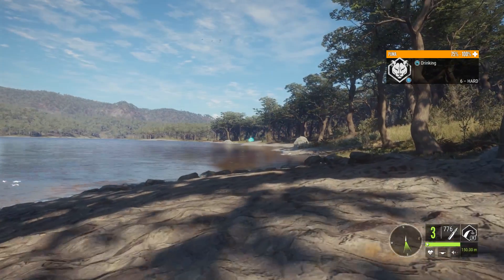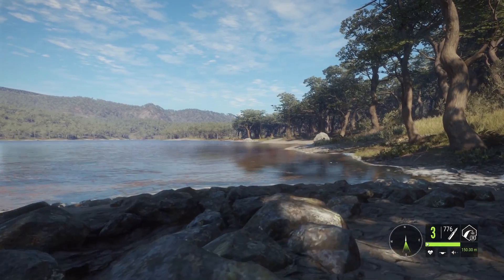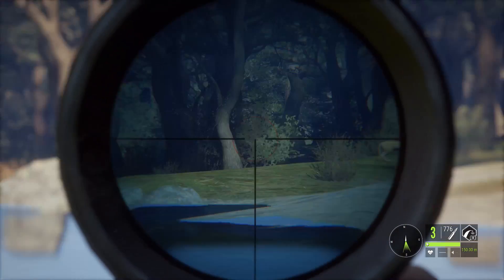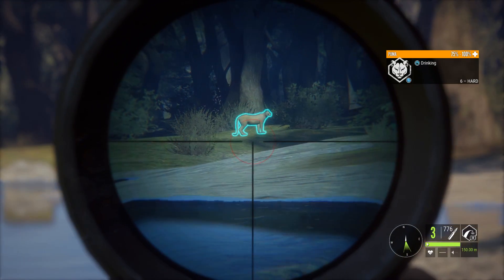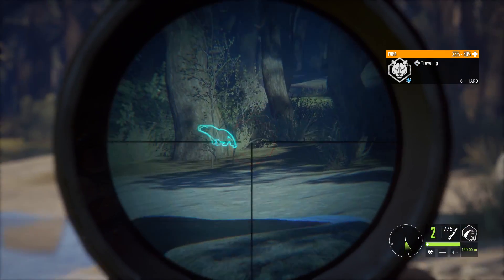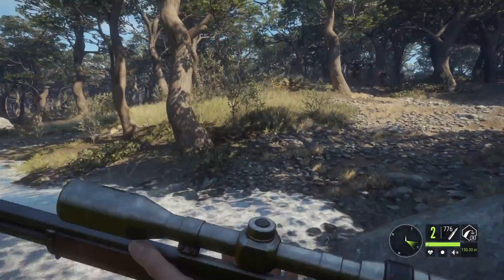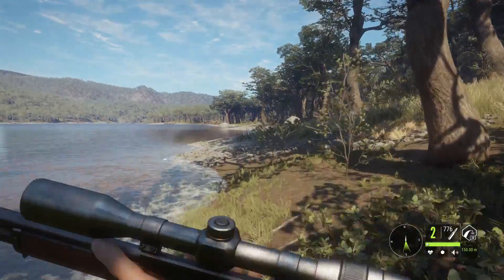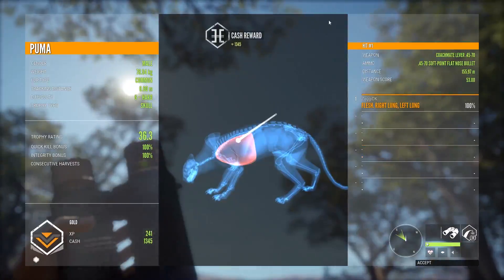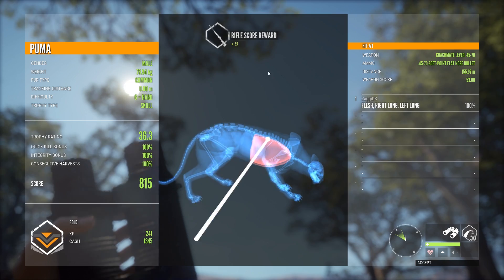And that is indeed another Puma. Once again we are out at far range, but I do want to see if we can manage to get a decent shot off. We have to go for the spine on this distance if we want to get a drop shot — I do think that should be possible. Did I go a little too low and clip the lungs? Let's see what we end up getting. Double lung — 100% quick kill on 155m. That is good to know.